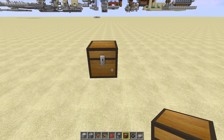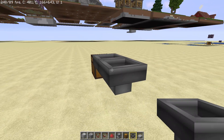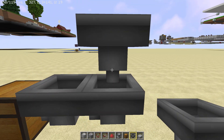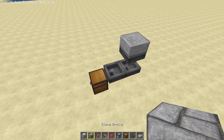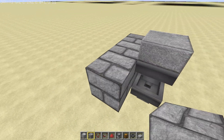So you start with a chest. Then you have three hoppers — two facing the chest and one facing down like that. Then you place a slab on top of there, and then you're going to cover this up or just build like this.